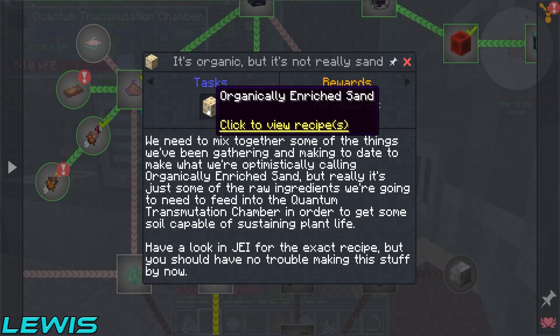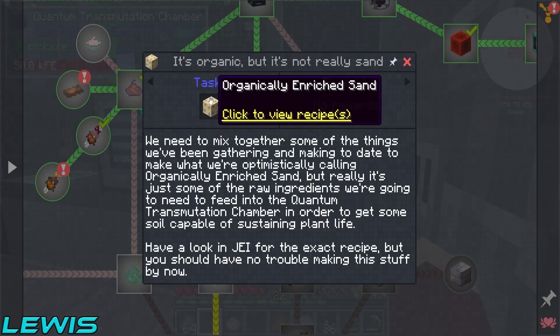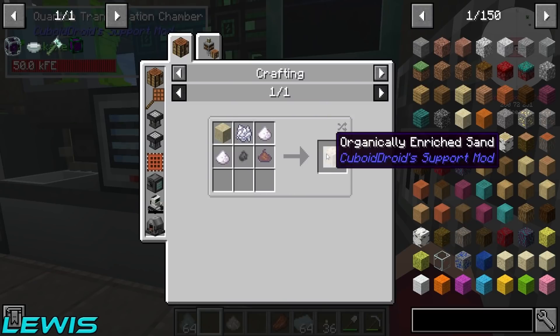Organic enriched sand — we need to mix together some of the things we've been gathering. We're going to need to feed it into the quantum transmutation chamber in order to get some soil capable of sustaining plant life. Have a look in JEI for the exact recipe, but you should have no trouble making this stuff by now.